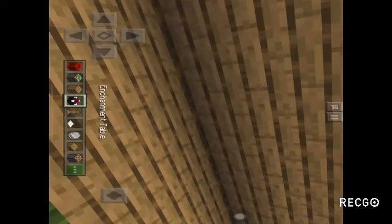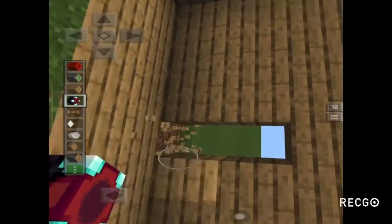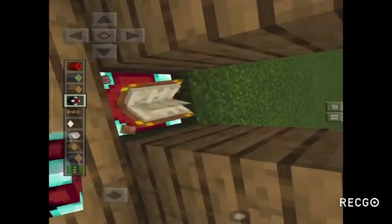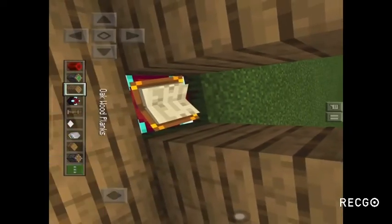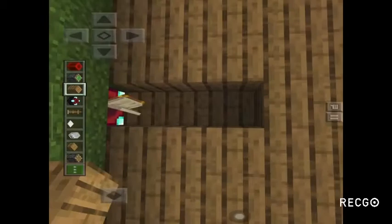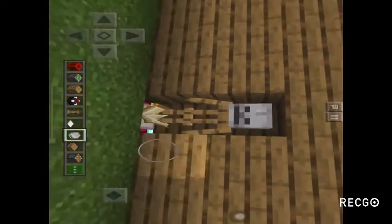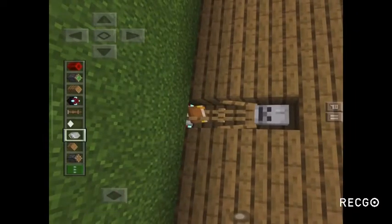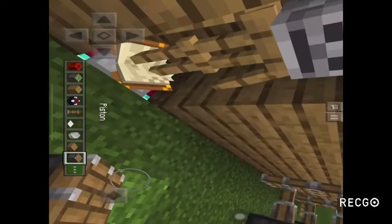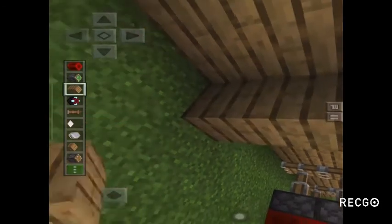You need a wall of oak wood, then you need an enchanted tamer. Put some oak wood again, put armistons and put a skeleton. Put some wood.